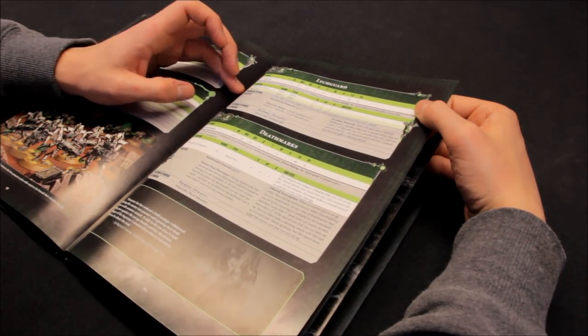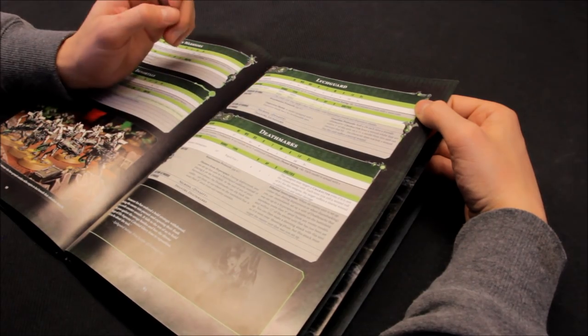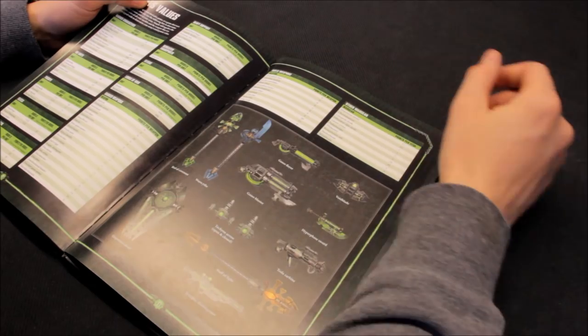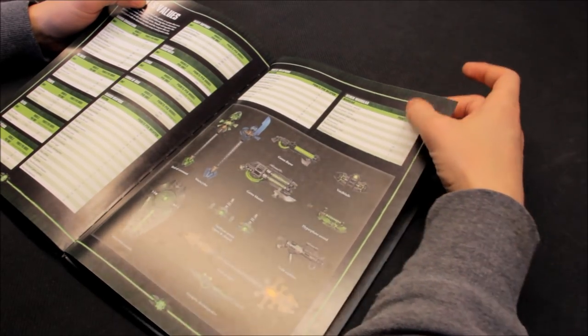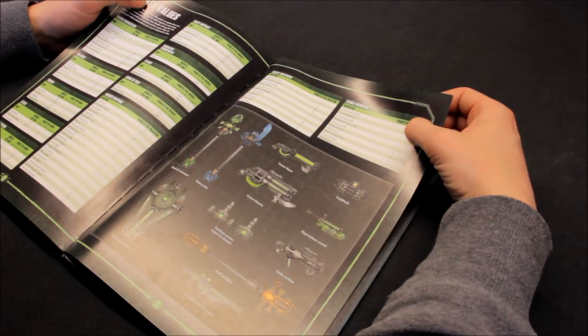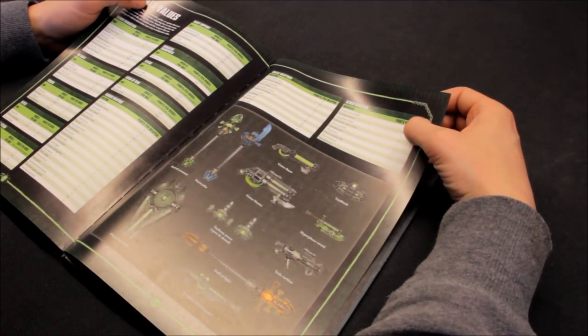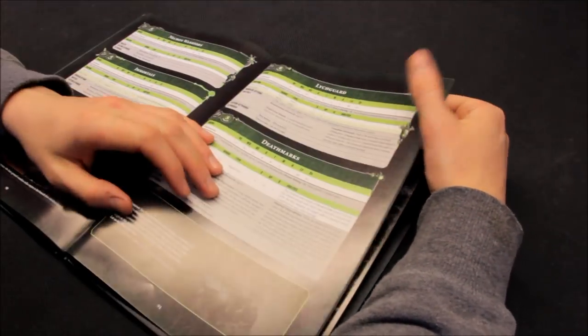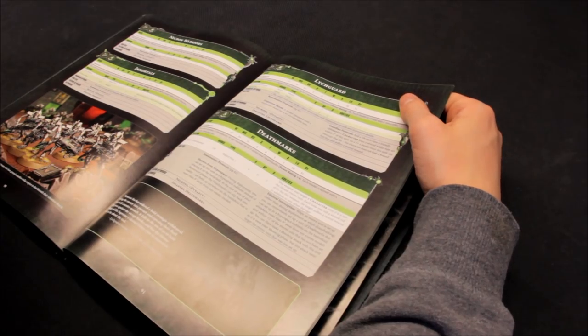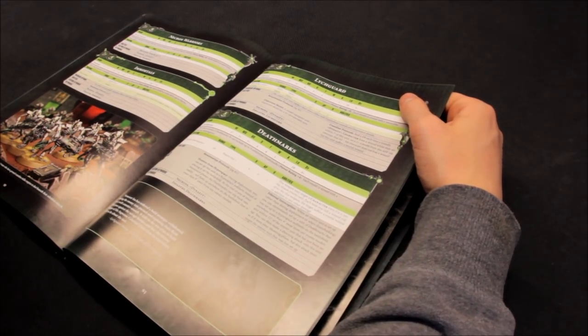A unit of 5 with warscythes gives 10 attacks - you'd get about 7 hits, and then you're strength 7 with the plus 2 strength, AP minus 4, 2 damage. Yeah, there's a chance for them to destroy targets. They're pretty nasty with warscythes. Or you can go for the hyper phase swords and dispersion shields. You may replace the warscythes with hyper phase swords and dispersion shields. Remember you're on 19 points - the dispersion shield is another 12 points and the hyper phase sword is another 3 points, so an extra 15 points to add on, making it 34 points each. A unit of 10 is 340 points - expensive.